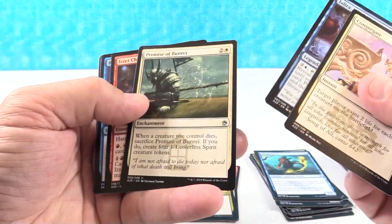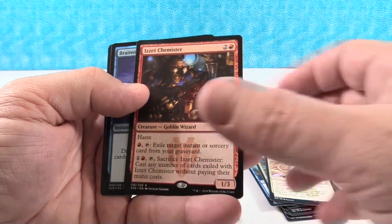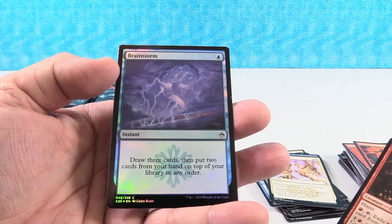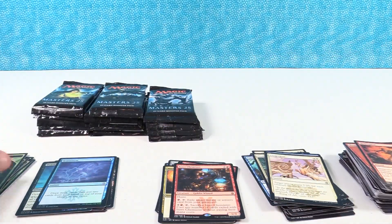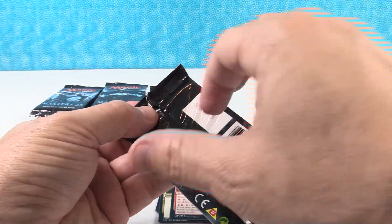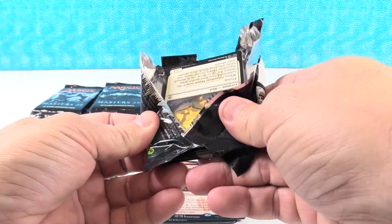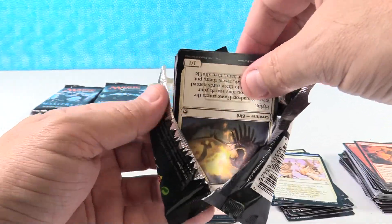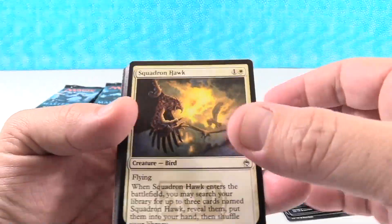Now that that mystery is solved, we can move on. We have Izzet Chemister as our rare. And we got another awesome foil common — Brainstorm! Sweet, great common. I'm going to have to look and see what the Brainstorm foil goes for. I have a feeling that's going to be at least a couple bucks, but I could be really wrong about that.